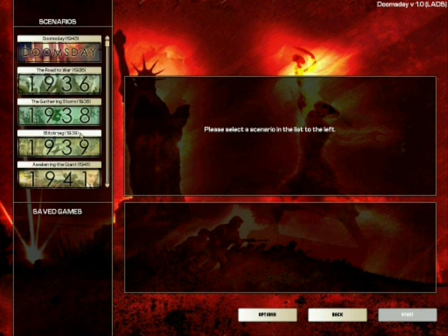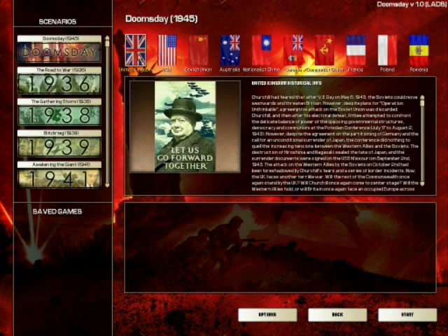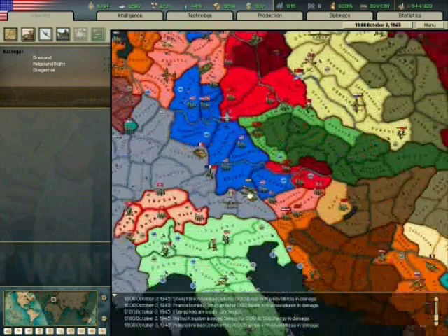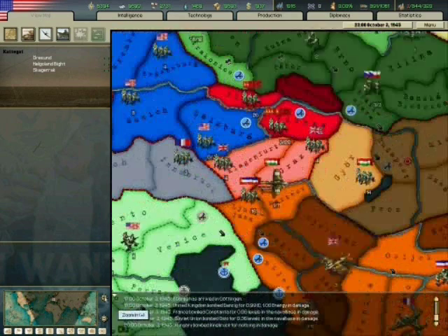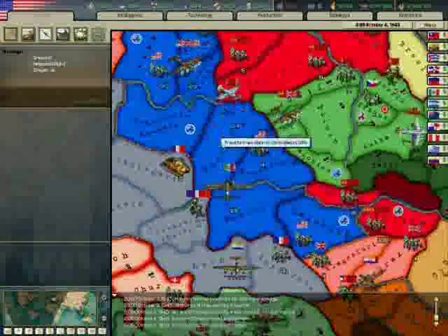To begin with, you can pick any world nation to play. You can start your game in various stages, such as 1936, 1938, 1941, etc. You can also play smaller scenarios, and there are quite a few of them, based on particular World War II conflicts, such as North Africa, the Winter War, or D-Day landings.